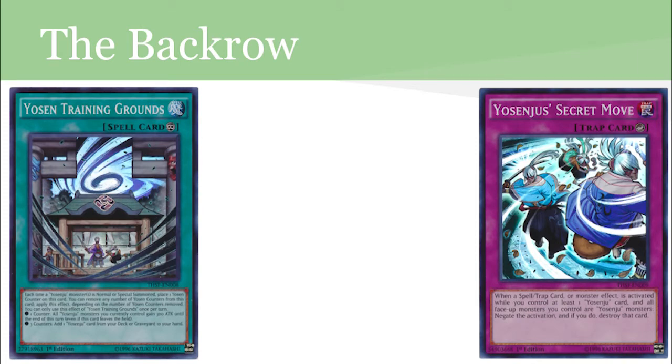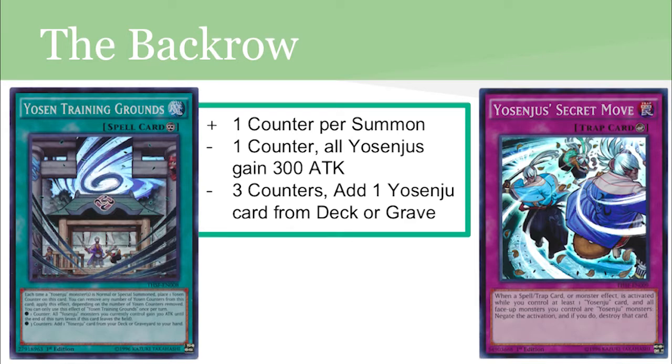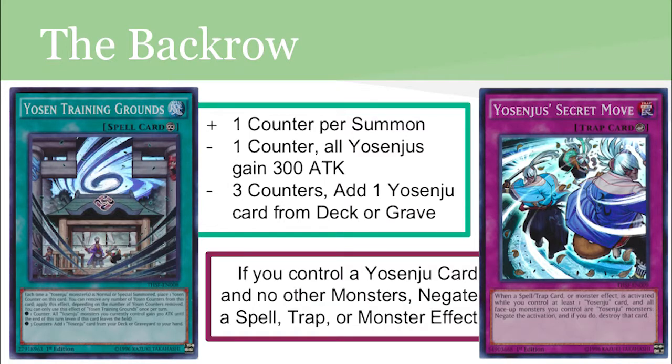The impressive monster lineup is matched with an equally impressive spell and trap lineup. Yosenju Training Grounds is a continuous spell that gains counters every time you summon a Yosenju monster, which is a lot quicker than you think. One counter lets you buff up your monsters, and three counters lets you search for any Yosenju card from the deck or grave. The trap, Secret Move, is like an Infernity Barrier — as long as you control a Yosenju card and no other kind of monsters, you can negate the activation of any spell, trap, or monster effect and destroy it. Don't let your opponent play — that's the best way to win.